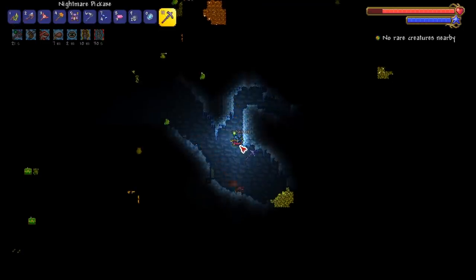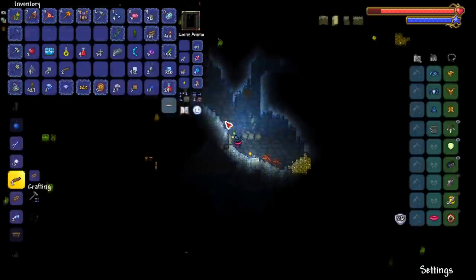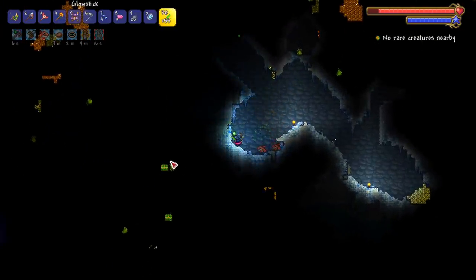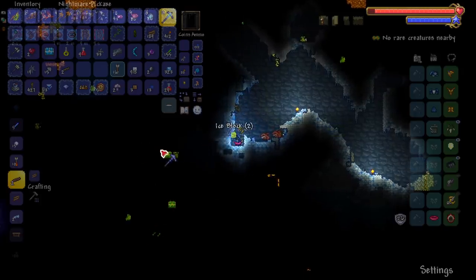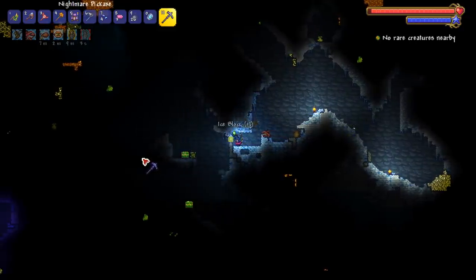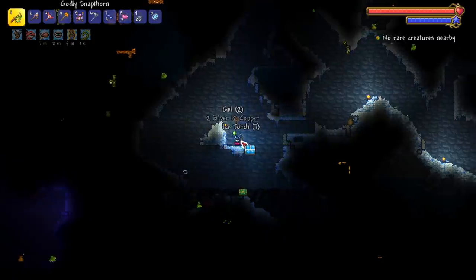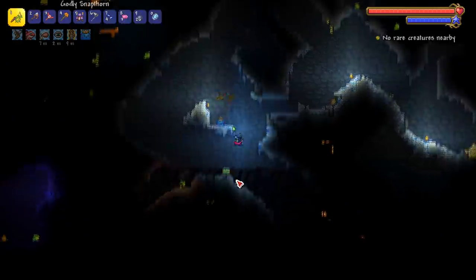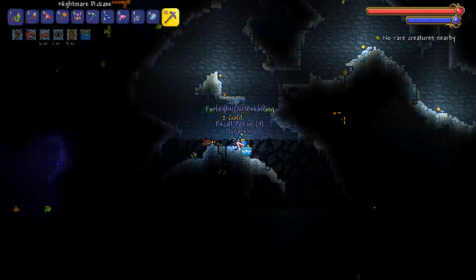We're here looking for some skates so I can upgrade my lightning boots. The goal is to make Terraspark Boots, which I haven't been able to make yet because of RNG on the lava charm - I've just never been able to get it. Look at this - speak about RNG - double frozen chest! Let one of them have what I'm looking for, please. Not bad - I'll take a pet. Another boomerang, I got two of them. I've had some great RNG so far, you don't need it all the time.